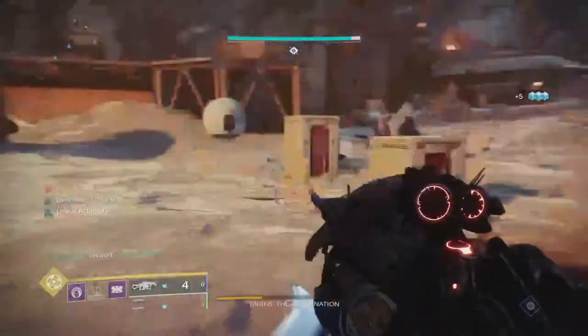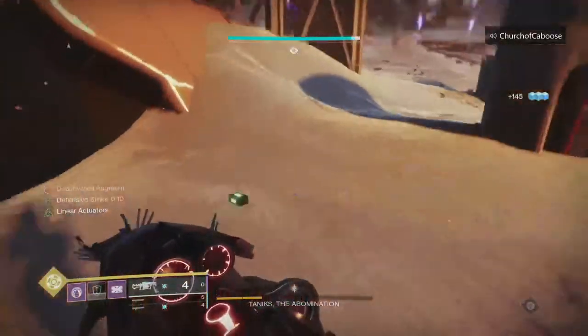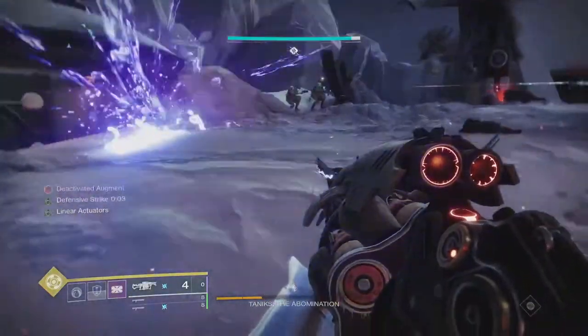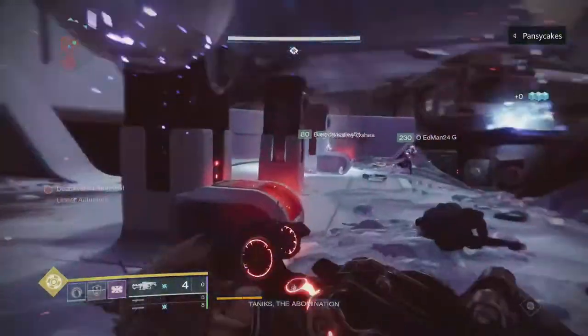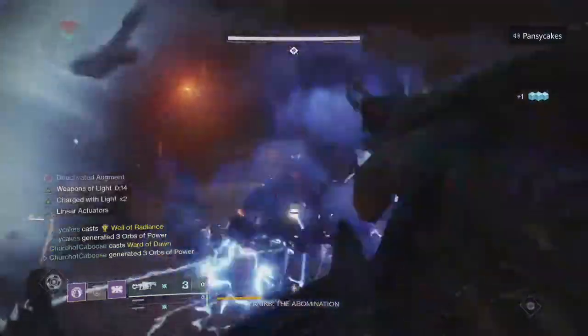In your helmet, you want to have Shotgun Ammo Finder and Grenade Launcher Ammo Finder. On your boots, you want Shotgun Scavenger as well as Grenade Launcher Scavenger. The finders mean you find more ammo for your weapons, and the scavengers mean each brick gives you more rounds — especially important because you're running double shotguns and the rounds get spread between the two.